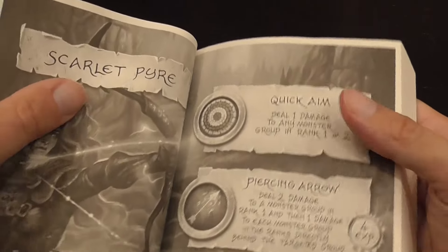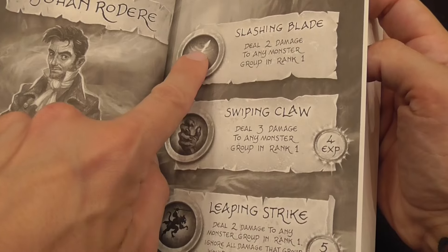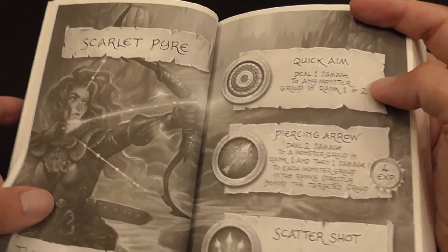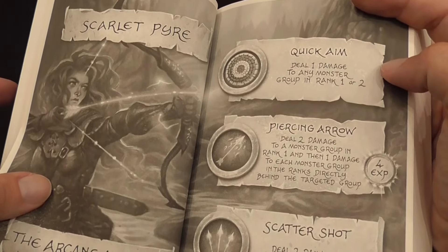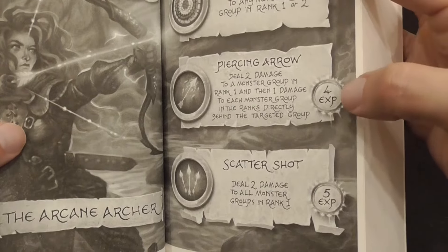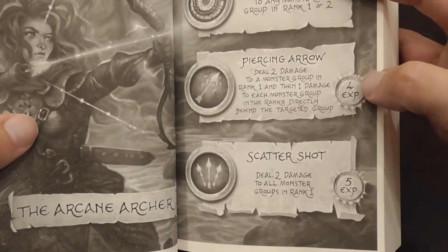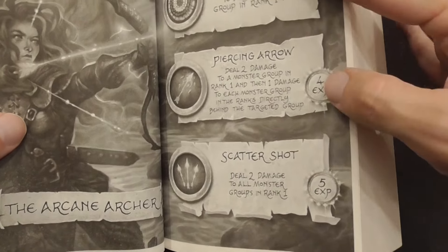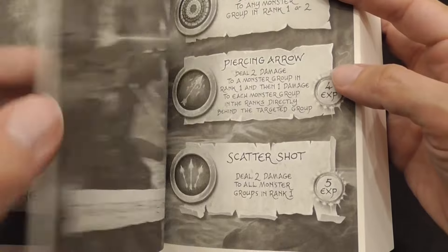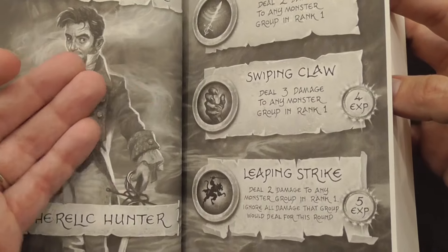Each hero in your team has a unique set of abilities. They have a basic ability and start with only that one — he starts with the Slashing Blade, and Scarlet starts with the Quick Aim — and they can use this ability every round of combat. As you gain experience points, you can spend them to unlock advanced moves in order, and you unlock other abilities that you can use in combat as well, but only once per combat.